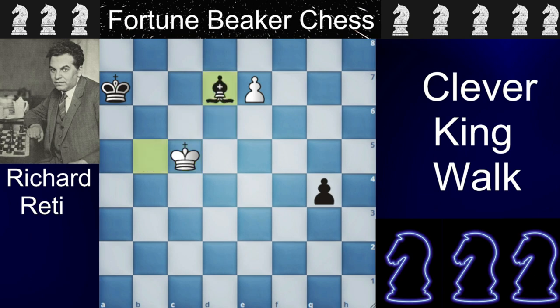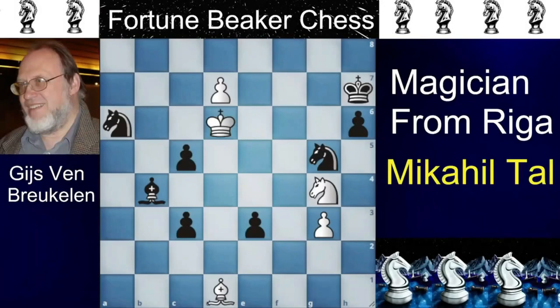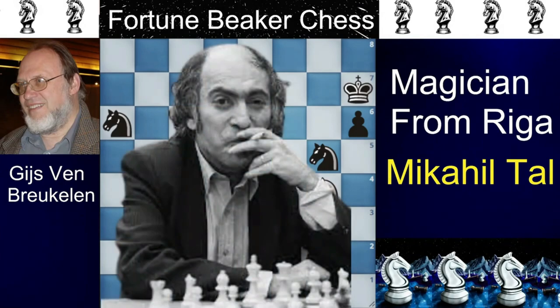After bishop to D7, the white king comes closer to the black pawn and then sacrifices his own pawn to force a draw. Finally, in number 1 we have a puzzle which the engine failed to solve, and it was solved by the magician from Riga, Mikhail Tal.